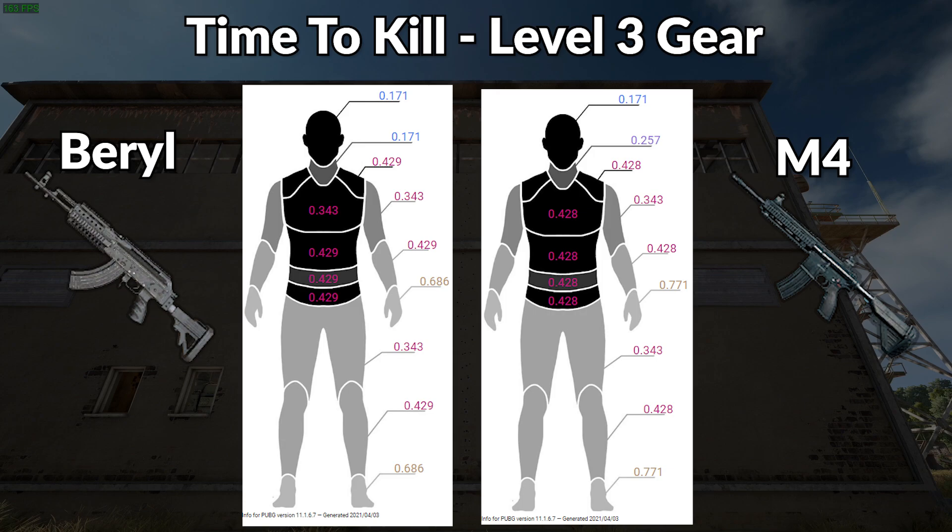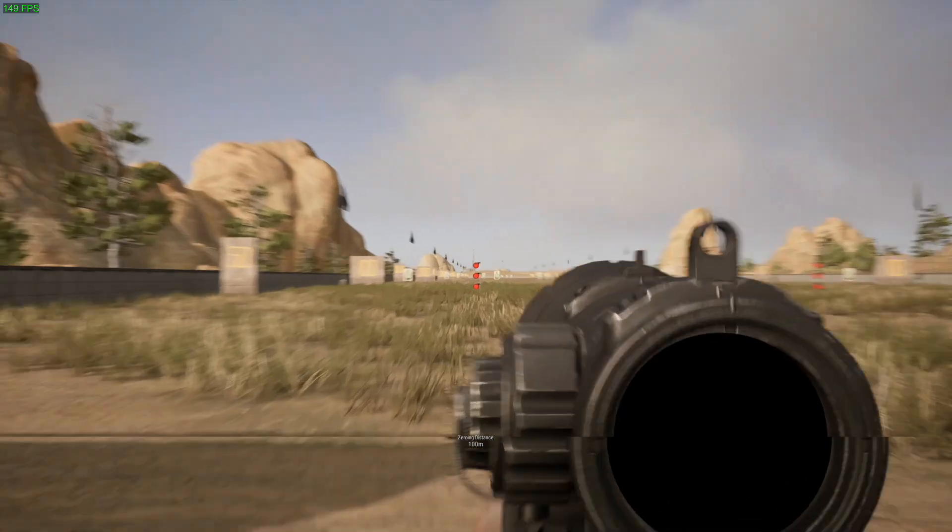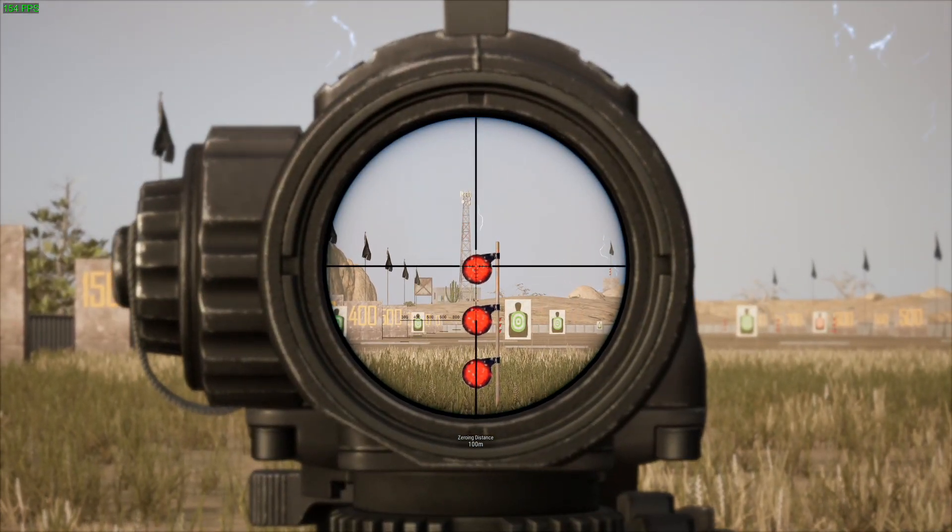On level three gear it's flip-flopped: time to kill for headshots is the same, but the next shot is faster on the Barrel, and the upper chest shot is faster on the Barrel. However, lower chest and mid abdomen sections are pretty much the same time as the M4.